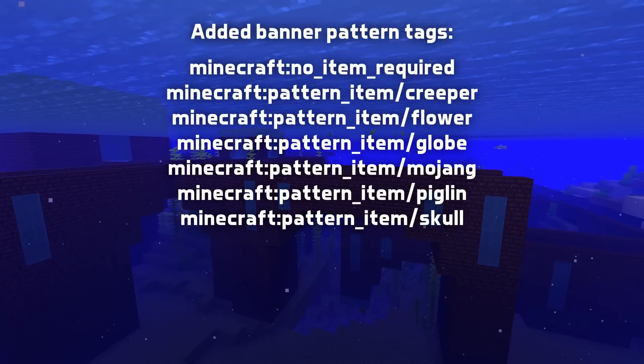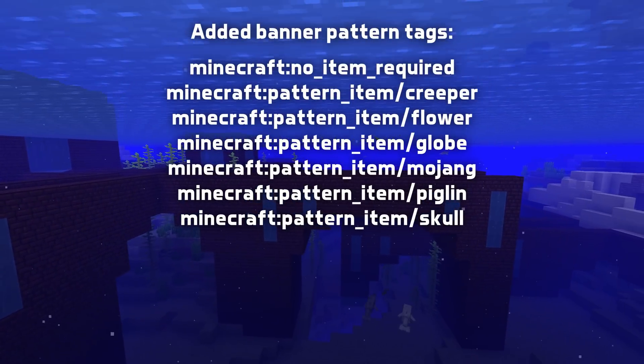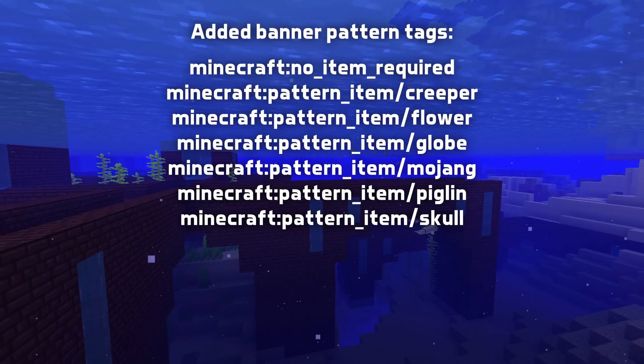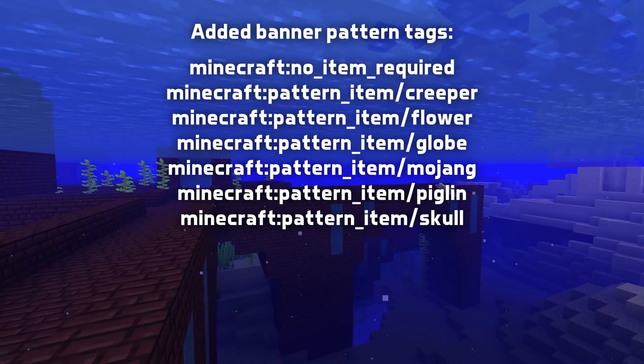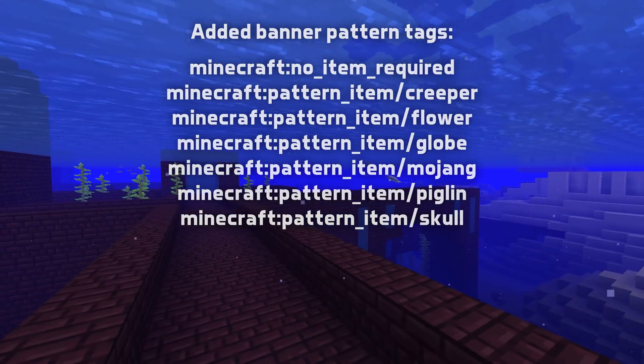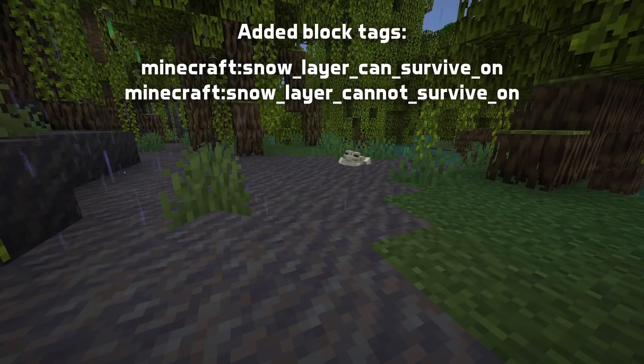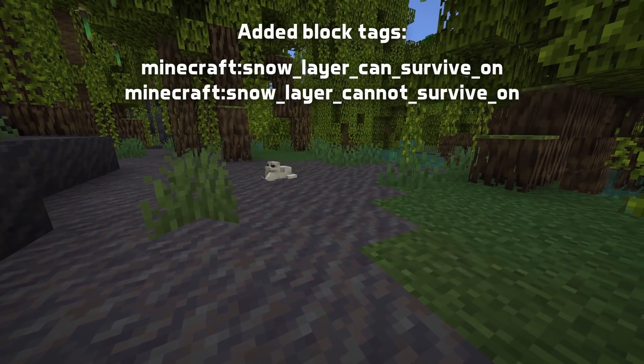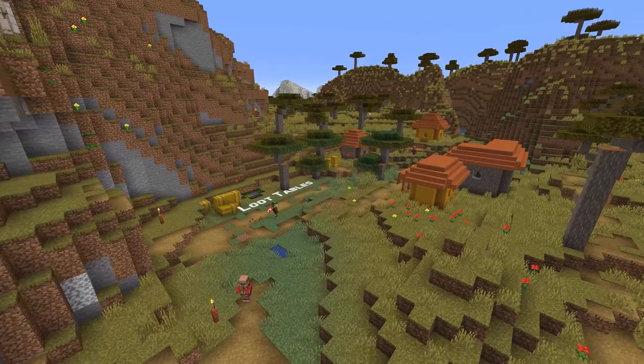Banner patterns can now also have tags. The ones available in the loom are controlled by the no item required tag, and the ones unlocked by certain items are found under the pattern item folder with a tag for each item. There are also two new block tags in this version: snow layer can survive on, and snow layer cannot survive on.